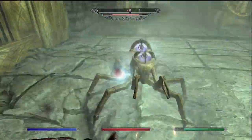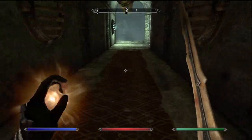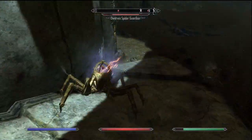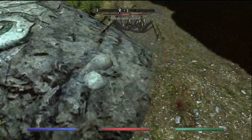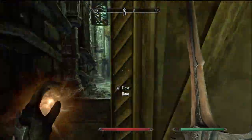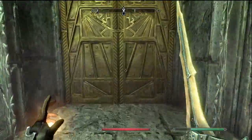None of the Dwemer enemies are really that tough. The only ones that can be a nightmare are the centurions — they can destroy you very quickly. That steam attack is just like death. Another really bad thing, not an enemy but in these ruins, are the trap blades that pop up — those things can kill you so fast if you're not careful. The spiders are a giant joke no matter what level — you fight so many of them. We need to go through this door.